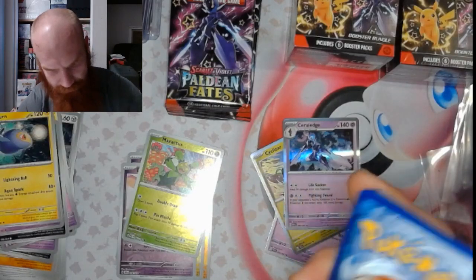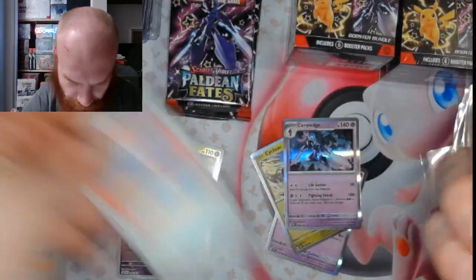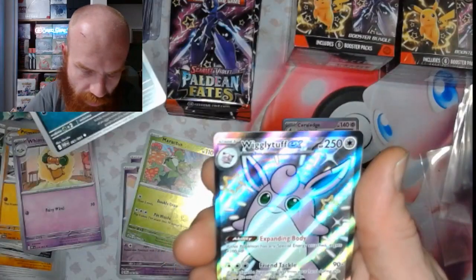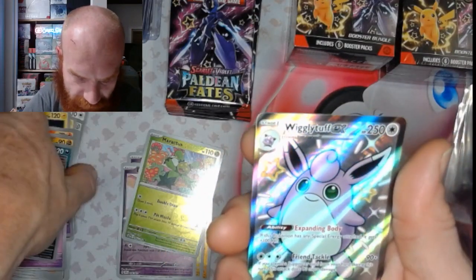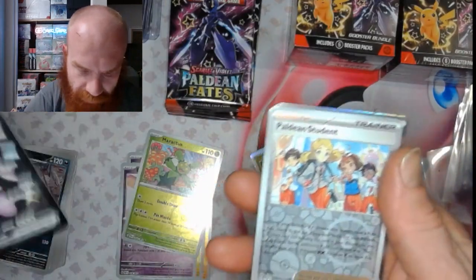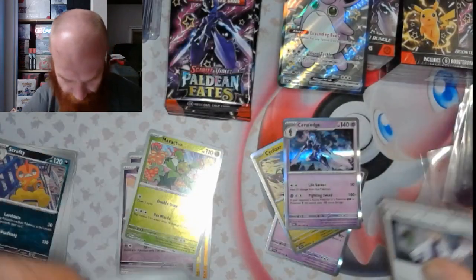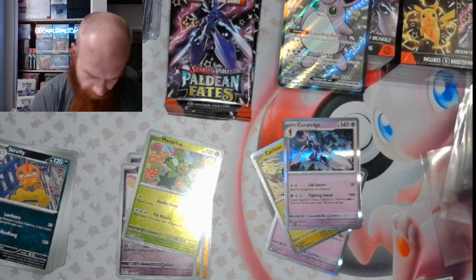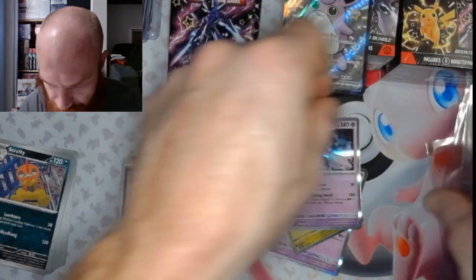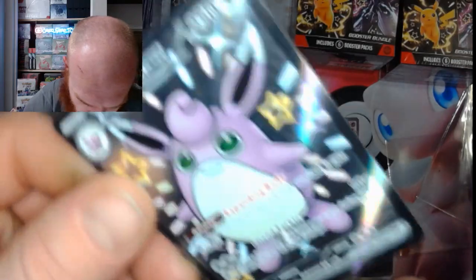Psychic energy. Got a Limonada, Charmander, Rare Candy, Tandemouse, Primeape, Whimsicott, Scrafty, Wigglytuff — let's go baby, let's go — Paldean Student and Professor's Research. And a Wigglytuff EX!